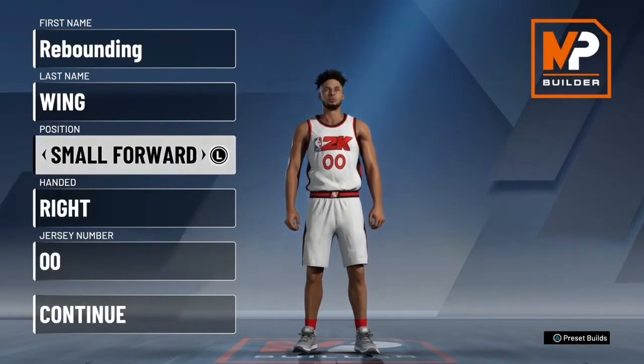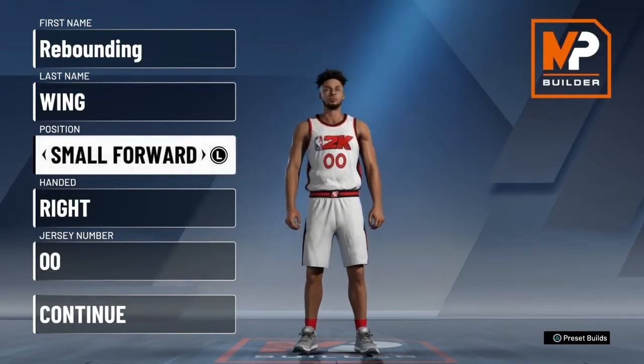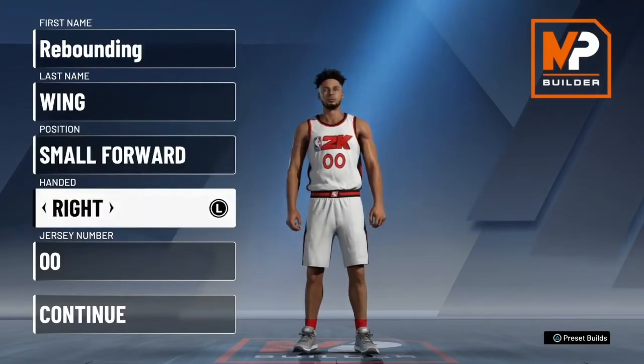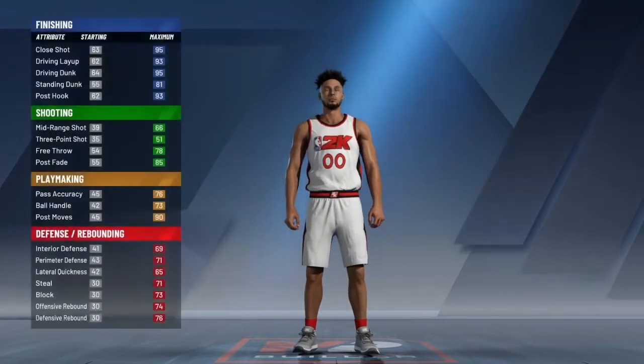You're going to want to make him a small 4. If you want, go ahead and make him a shooting guard. You can go up to 6'7", but I want to make him 6'9". Since I'm a rebounder, I want to get the most rebounds. The 6'7 versions might have a better three-point and be a little bit quicker, but I want 6'9" for more rebounds. So let's go to continue.